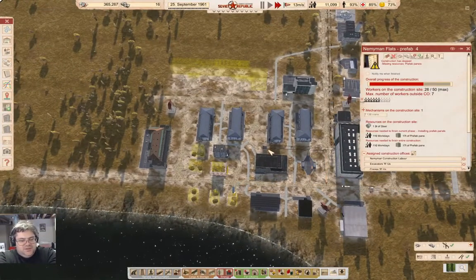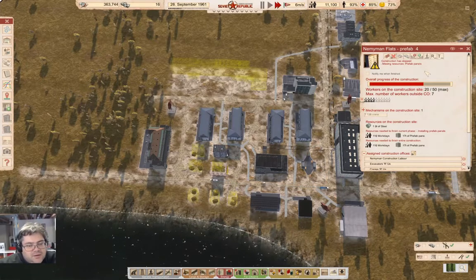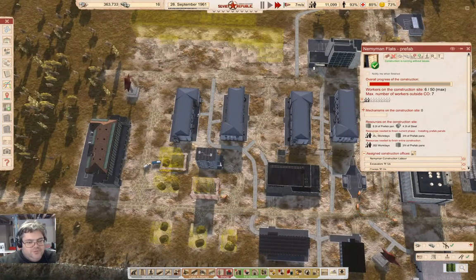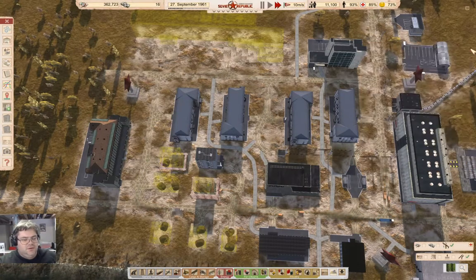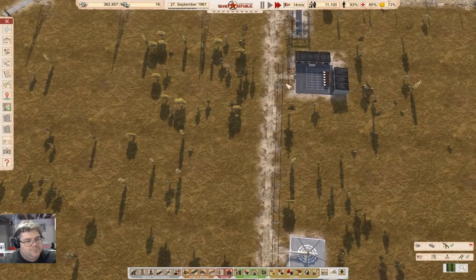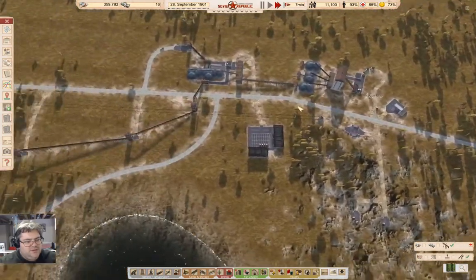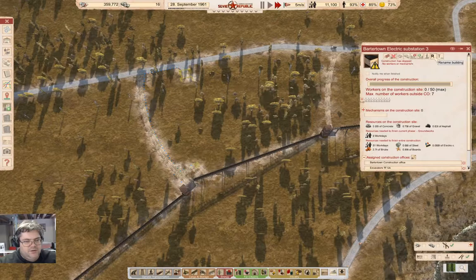How's this coming along? We need 17 tons of prefab panels — probably panels. 17 tons of prefabs. We are delivering stuff to places, so far so good. We're definitely making progress building some more houses, so that's okay. We need to get our conveyor thing powered.